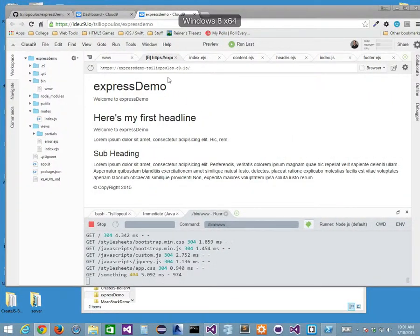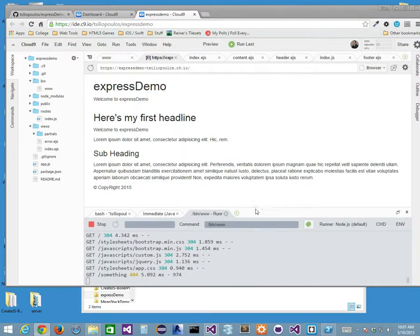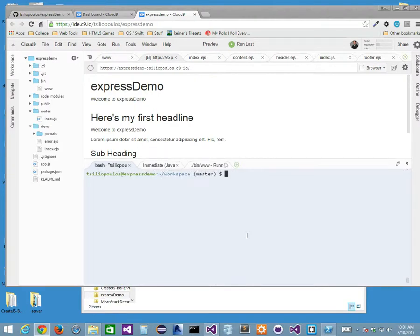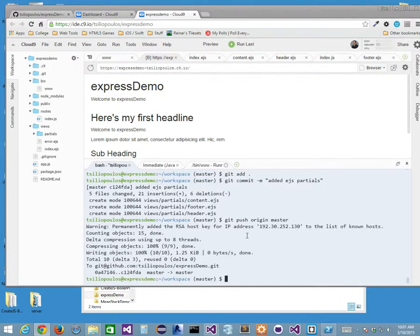One thing I didn't do when I left off with Cloud 9 is I didn't update my Git. So I'm going to go back to Bash, clear, git add dot, git commit -m 'added EJS partials', and then git push origin master. It's going to push it up to GitHub.